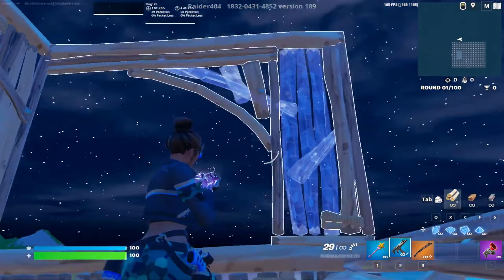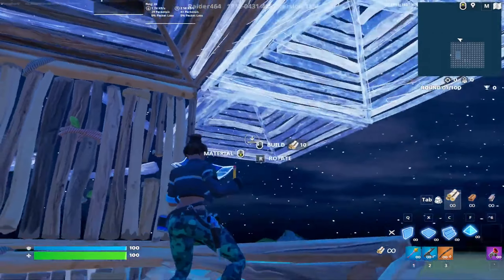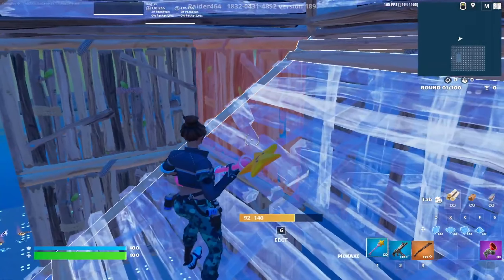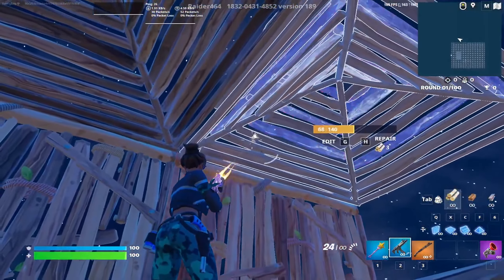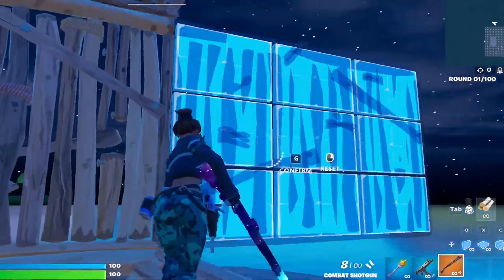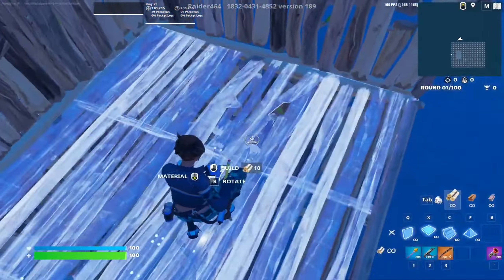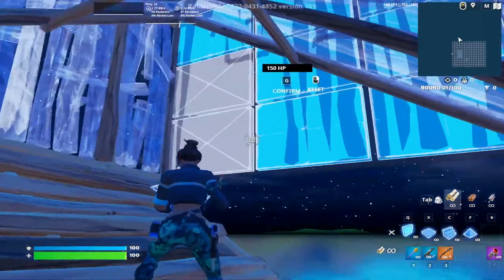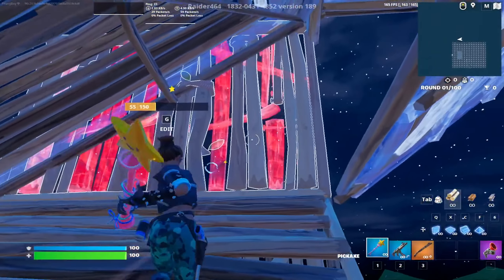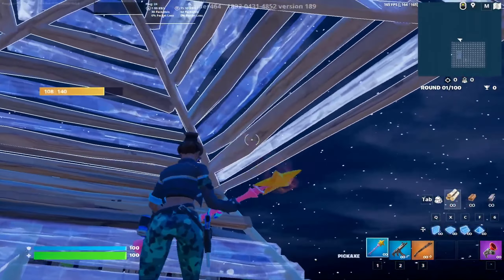And from right here also. Next thing you guys do, you wanna place a cone. You could either place another cone and go like this, or you could just immediately place a stair right here. And you could go up and do something like this, or you could just do a side jump — it really doesn't matter guys.